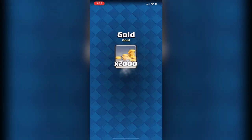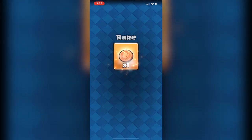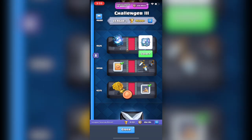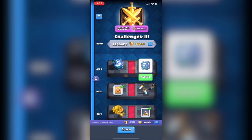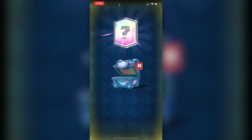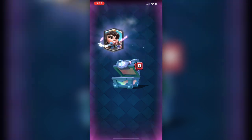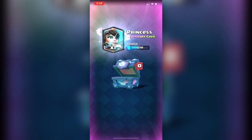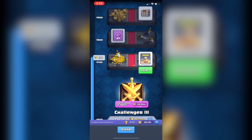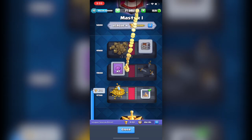Moving to 4450 — we have a rare, not bad, a shard token, and we've collected another legendary. We are going to 4600, Challenger 3 with three swords, and we have another Princess — wow, so many Princesses on this journey. We collect 3000 gold here.